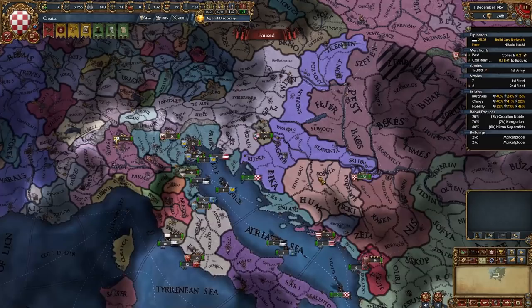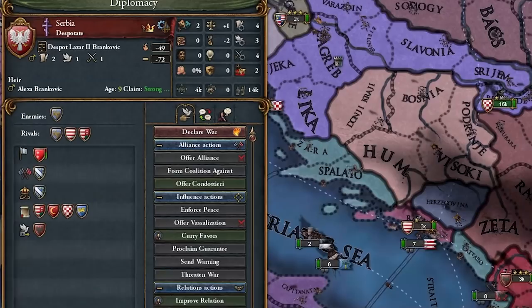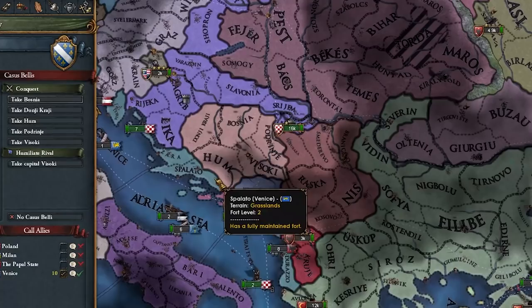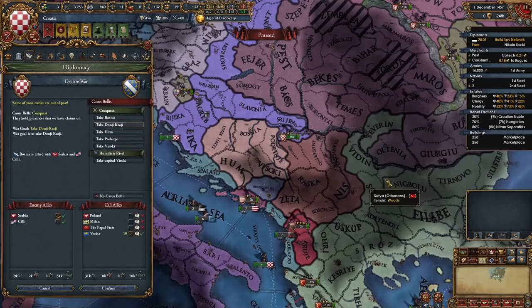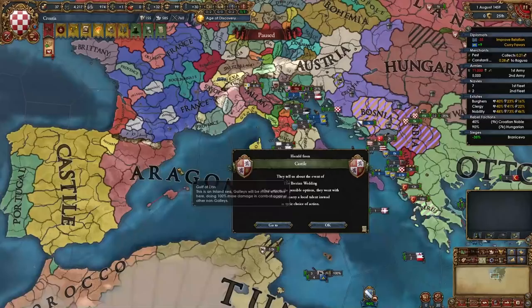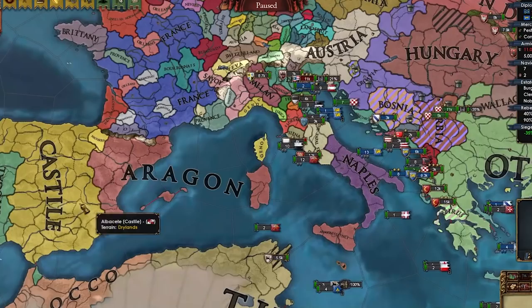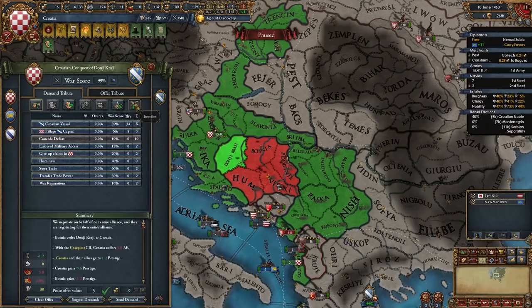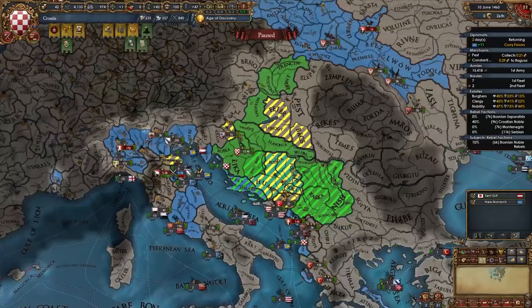Serbia was guaranteed by Hungary so I wasn't going to co-belligerent them, but I think I will now. We'll call in Venice too. I set these provinces as provinces of interest so Venice transfers them to me. I'm really good with Venice — if I call in favors they'll just give me the two cores I want. In the Iberian Wedding, Castile chose not to get the PU over Aragon. We take Bosnia's provinces and vassalize them. Two gold mines acquired.